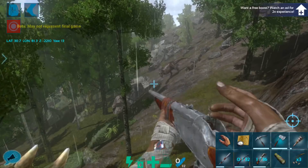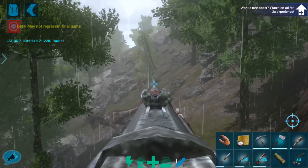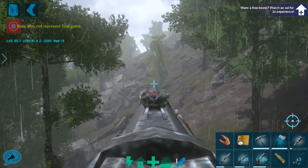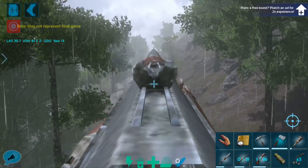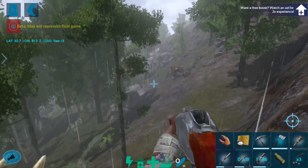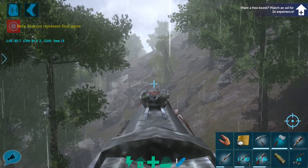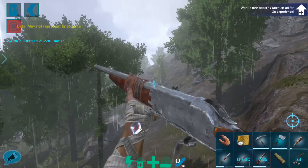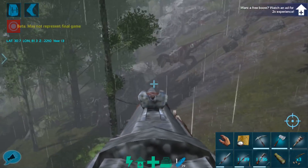Unless we can snipe these guys, but the Rex has a lot of health. I'd prefer if I could hit the carno, but I'm pretty sure I can't hit him from this distance. Oh my gosh, I did — I hit the carno from this distance! Cool. He went flying. GG, dead carno. That's good.